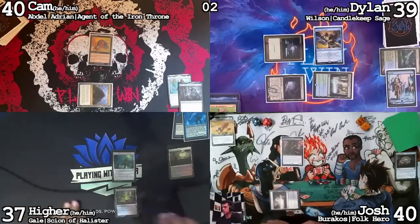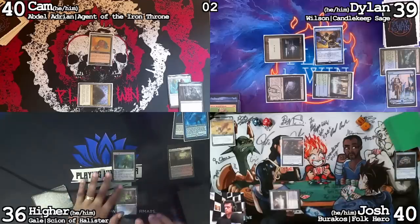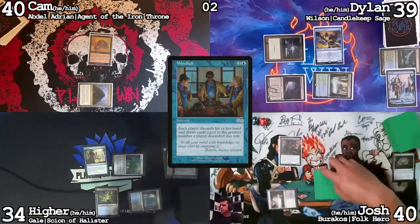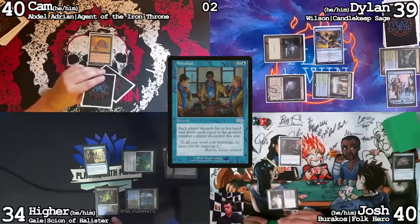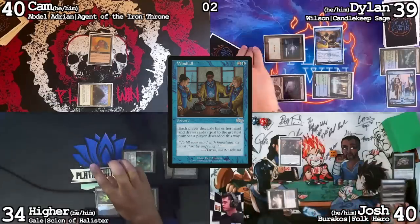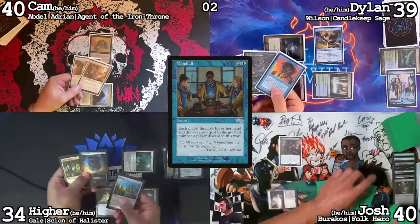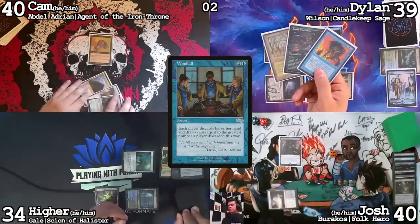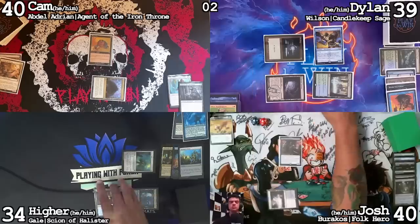Untap, upkeep, draw. Play a Misty Rainforest and crack it — Watery Grave, colorless floating. Cast a Windfall. My Trinosphere — yeah, I have two cards in hand, super cool by me. Three for me. I drew a Vampiric Tutor for turn, by the way. I had a Godless Shrine and Archivist of Ogham. My three-card hand were those two lands and the Archivist. Six cards.